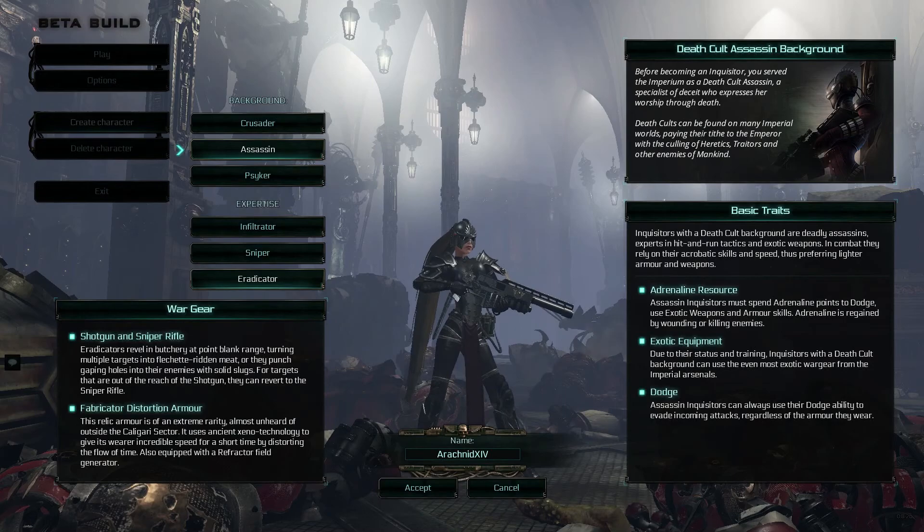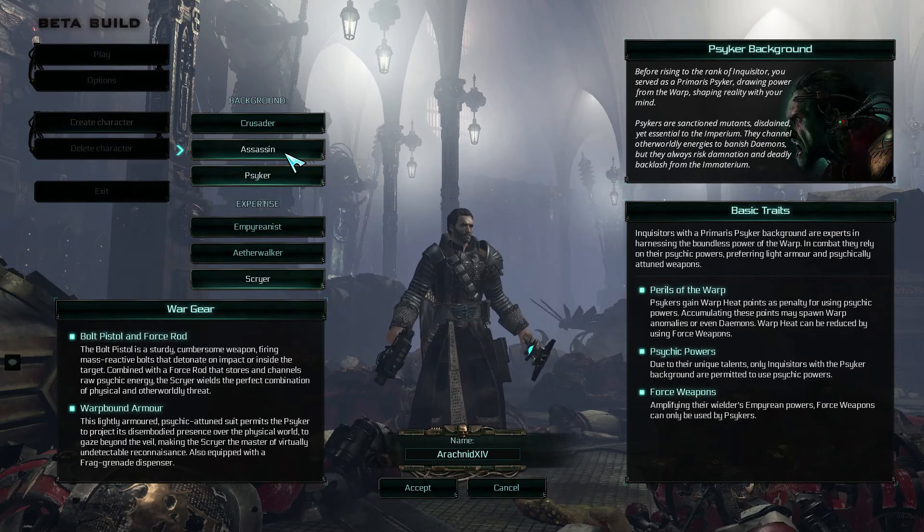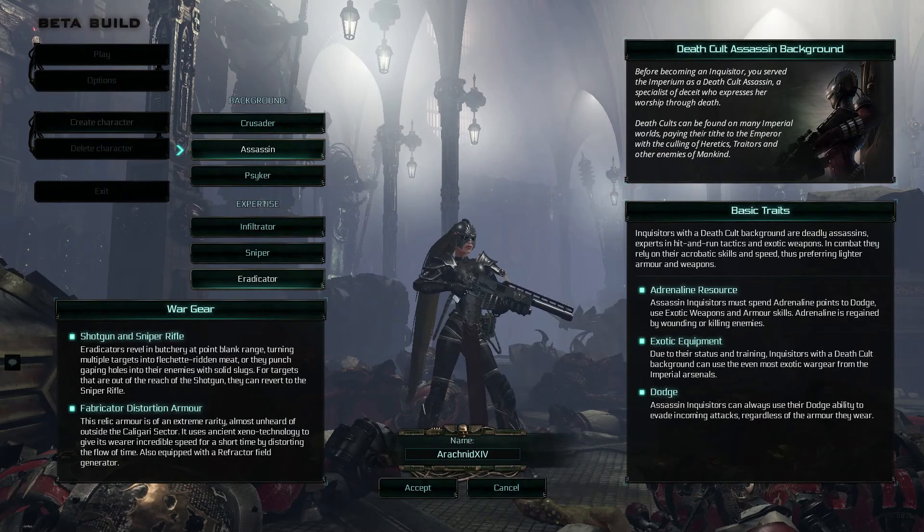Today we are talking about Inquisitor Martyr, which is a Warhammer 40,000 game. More specifically, we are talking about the character creation and the different characters and backgrounds within the game. There are three different character types: the Crusader, the Assassin, and the Psycho. Each character group has their own backgrounds within the game — three different subclasses as it were. And today we are talking about the Assassin background character class.